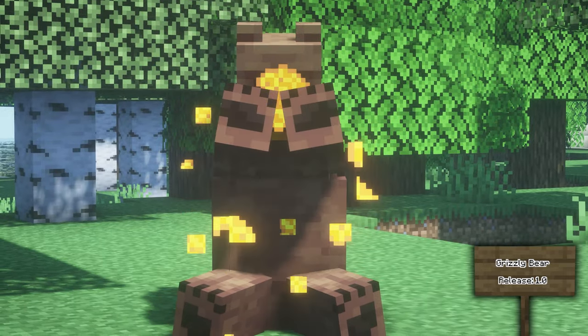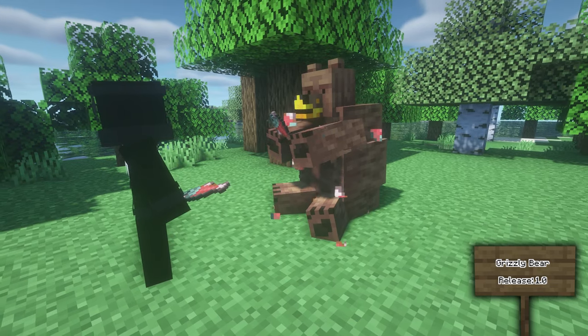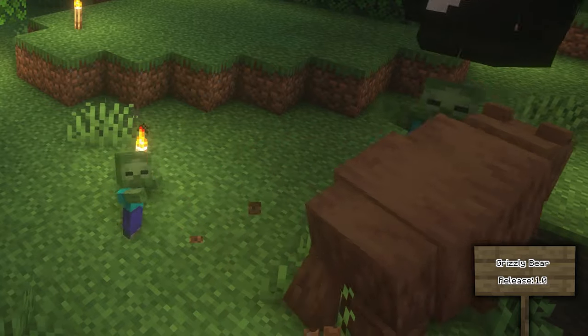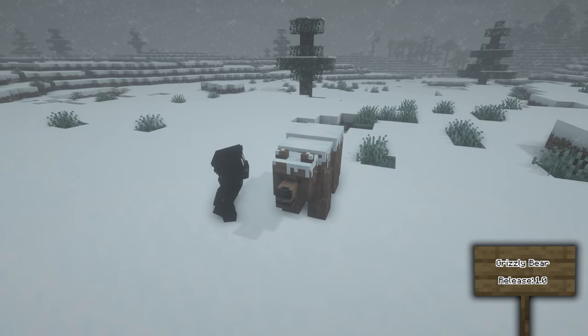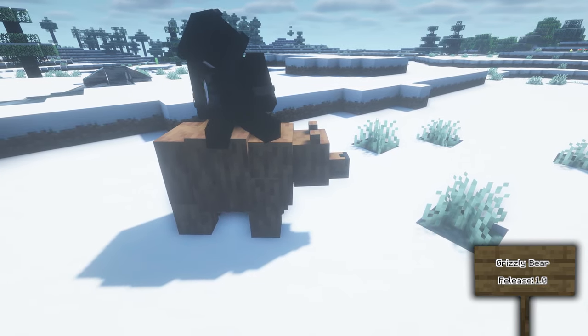You can tame a bear by first dropping honey in front of them to make them docile. After they've eaten this, you can drop some salmon in front of them and when given enough they will be tamed. You can use them as mounts and they will deal serious damage to enemies. If your bear becomes encumbered due to snowy weather, you can use a shovel, water, rain, or a hot biome to remove the snow.